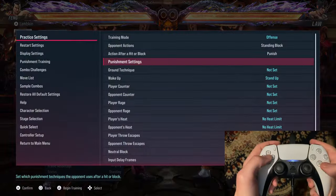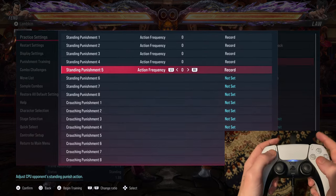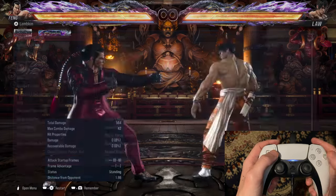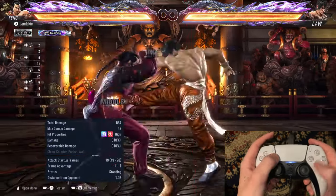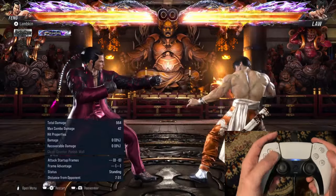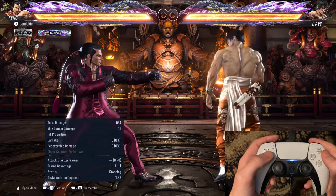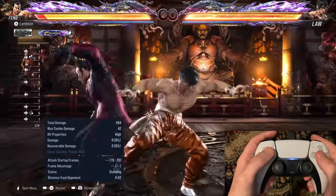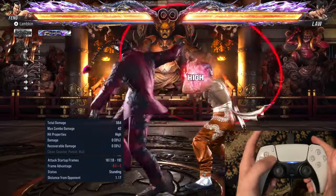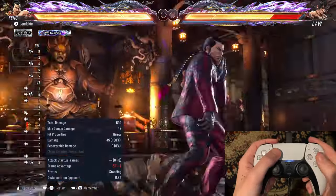Another thing that's really cool — this wasn't really a thing in Tekken 7, but in this game, forward 1 plus 2 is a power crush. It has power crush properties. Meaning that if they actually hit you while you are backturned and you're doing this, you will actually still get the mixup. Look at this. You see? Isn't that sick? That's a punish right there — he has to break that, he can't duck it.